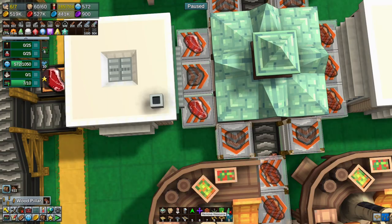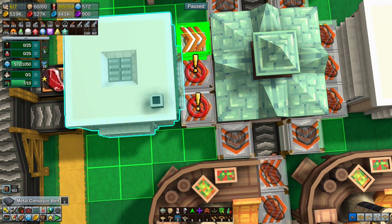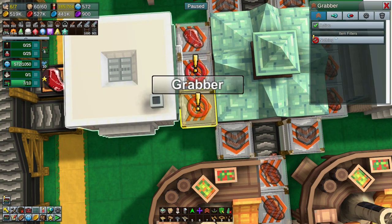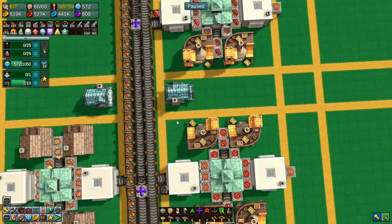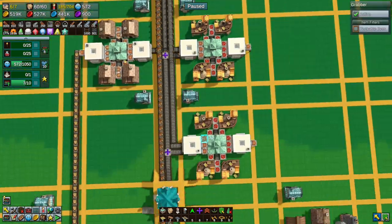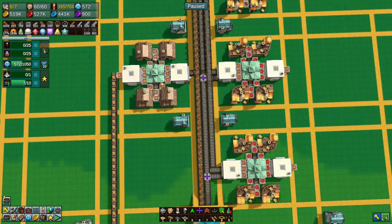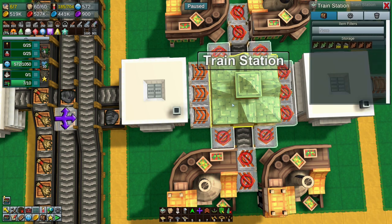Then we're going to come up by two and do the same again - page down, one, two, three: beef, beef. Remember to right-click to cancel before clicking another one so it doesn't link them together. Then do the same here and here, but not here because it just needs grain - that's a single item so it can just say packable items, that's fine.